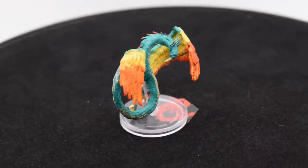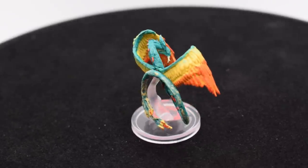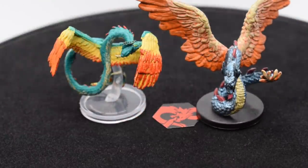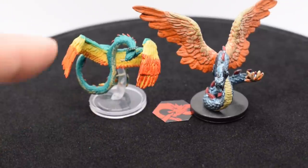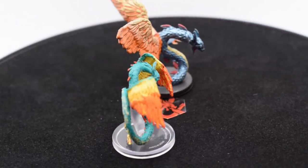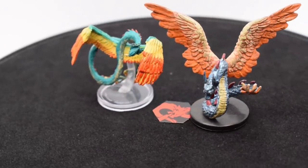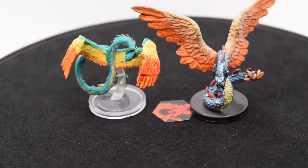Coatle. Look at how they massacred my boy. Look at the tail — what is even that with the yellow on the tail and the feathers? I don't often do this, but seriously — can we talk about the comparison between this summoned coatle and my other one? Because look at the difference between these two coatles: we've got metallic iridescent scales that are easily defined, feathers on the tail, feathers on the body. It's just so much better in every possible way.